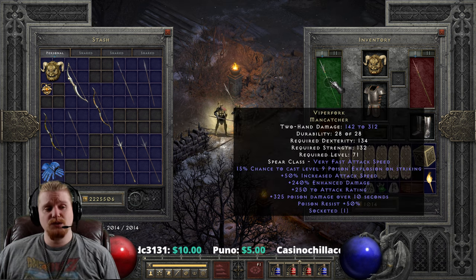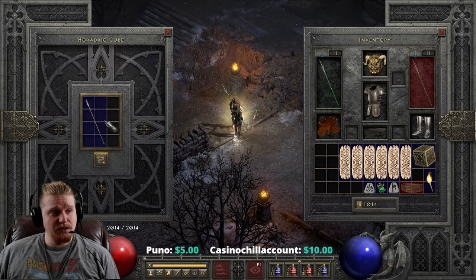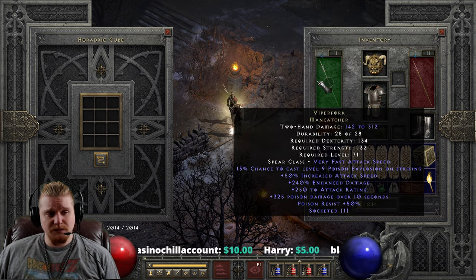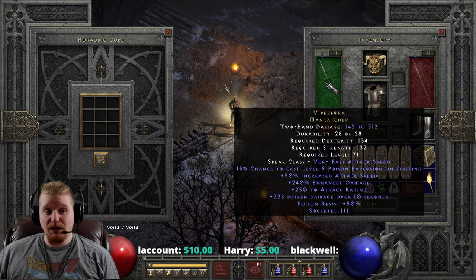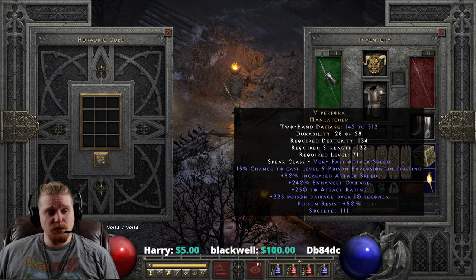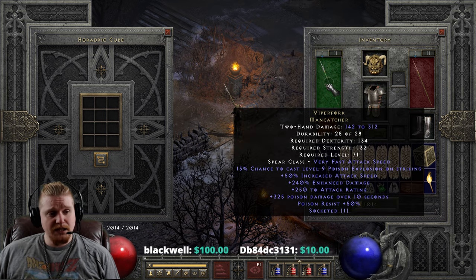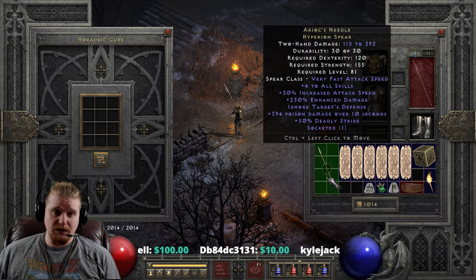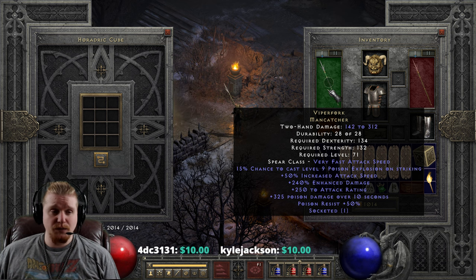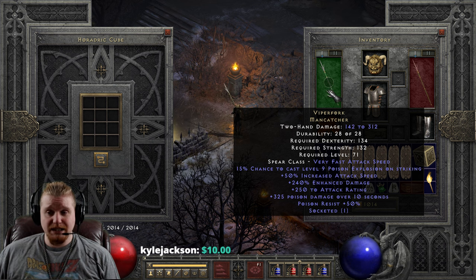Right off the bat, we have 142 to 312 damage — not really very high, especially when you compare it to something like Arioch's Needle, which is 115 to 392. So kind of unimpressive. It does have a little bit higher on the bottom end but a little bit lower on the top end, which is interesting. It has a 134 DEX requirement and 132 Strength, very similar to Arioch's Needle. It has a level 71 requirement, a little bit lower than Arioch's Needle, so you could utilize this sooner. It's also rocking 50% IAS base, which is really nice, and that is static.